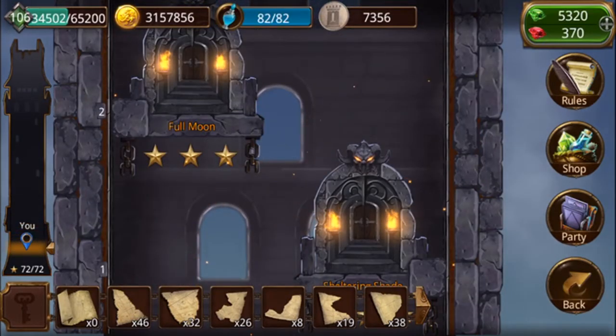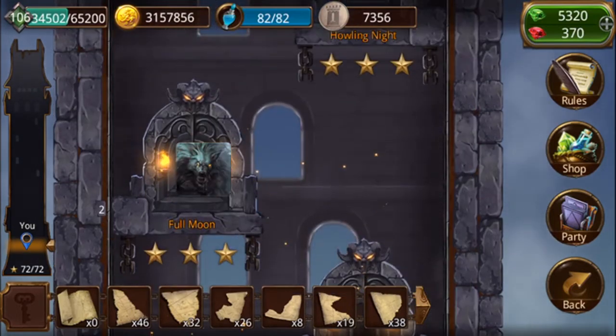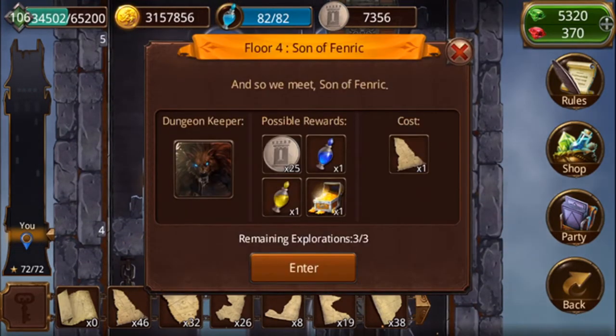Basically, the principle of this is that there are 72 stars you can get, divided up with three stars for going into each floor. You have the dungeon keeper, your possible rewards, and the cost. This first floor doesn't cost any map pieces, the second floor still has no map pieces. It's not until you get up higher that it costs one map piece.